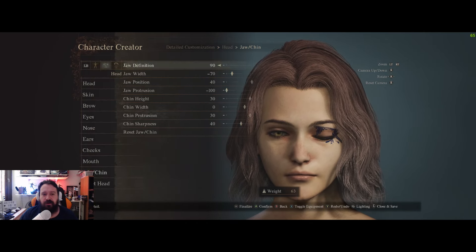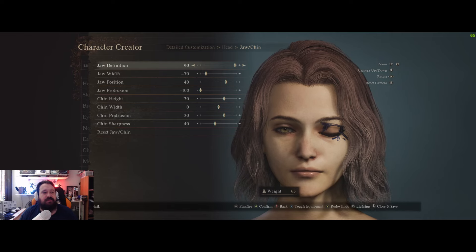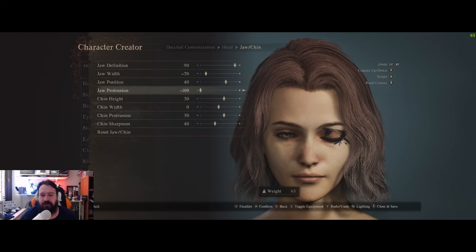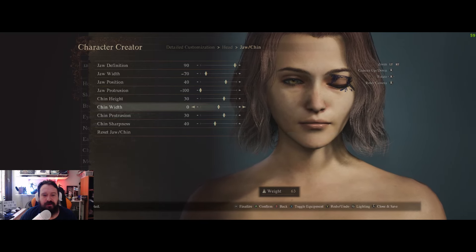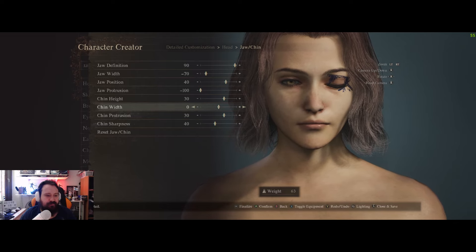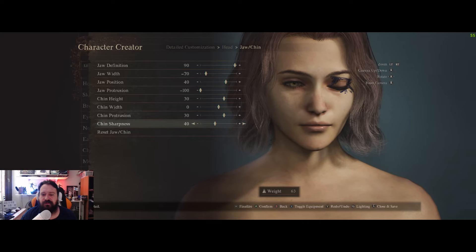For the jaw: jaw definition 90, jaw width minus 70, jaw position 40, jaw protrusion minus 100, chin height 30, chin width 0 — her chin is pretty narrow — chin protrusion 30, and chin sharpness 40.